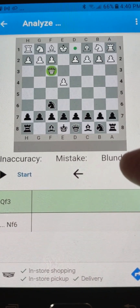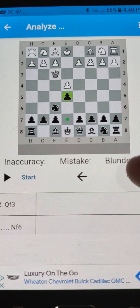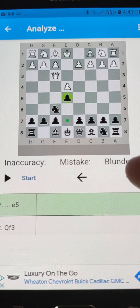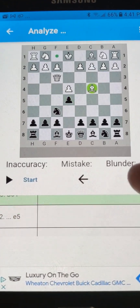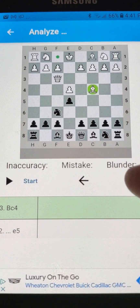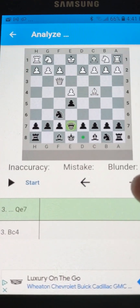They come out with the queen, and the saying is: if the queen comes out early, you have to try to punish the queen. So I solidified right away with E5, just to make sure that we didn't get the white pawn moving up. It's already looking dangerous — this is often taught: bring out the queen, bring out the bishop, attacking the F7 pawn. It can be very effective, but this is how you deal with it. Just bring your queen out.